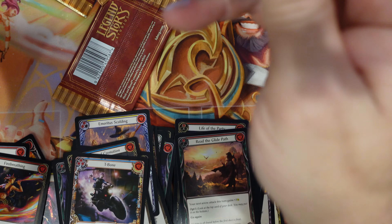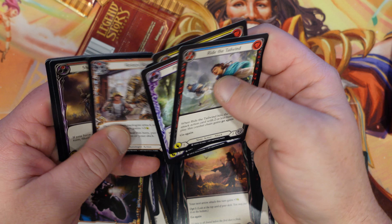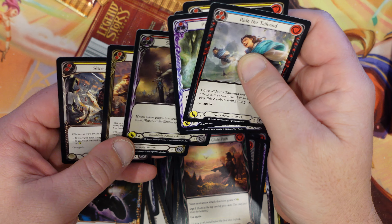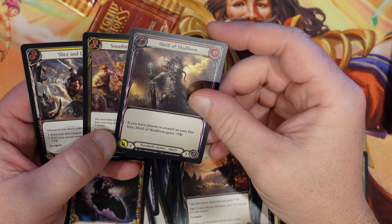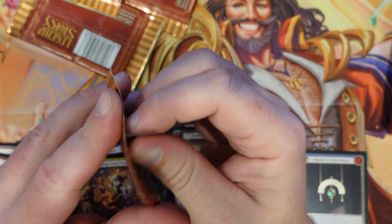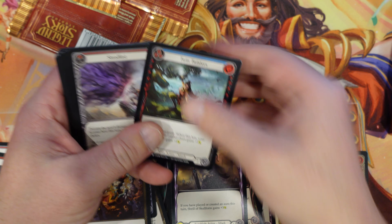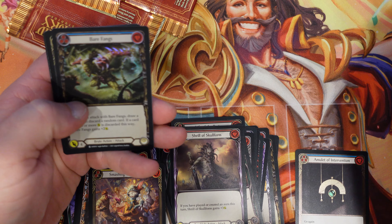If you hit, the next attack gets negative 4 — it's like, take 14, pass. Wow, that's kind of cool. Fire Breathing: instant — Fire Breathing gains plus one. Activate this ability only when Fire Breathing is attacking. So obviously if someone doesn't block it and you have a ton of blue cards to pitch, that's a lot of damage they didn't block. And if you need to force through a bit of that damage — we have the skull form. Smashing and Slice and Dice — we'll put that aside.